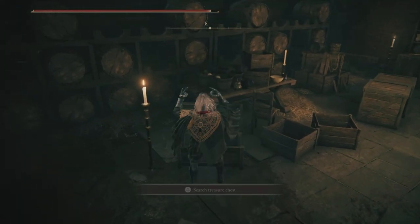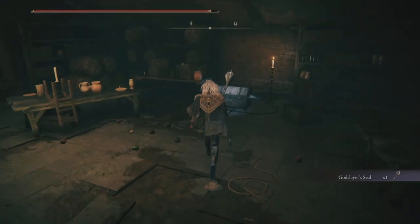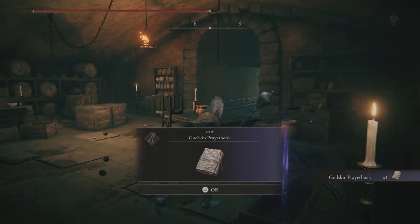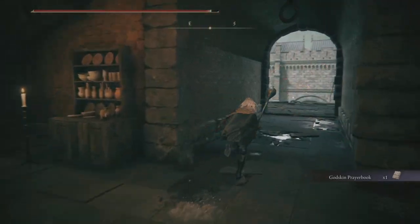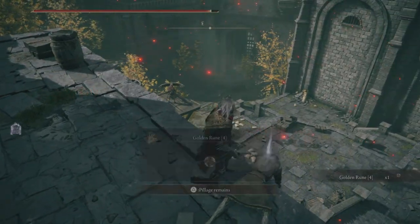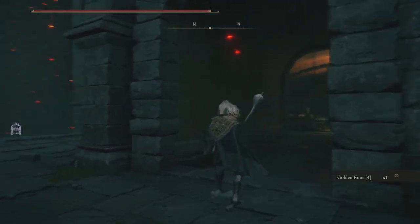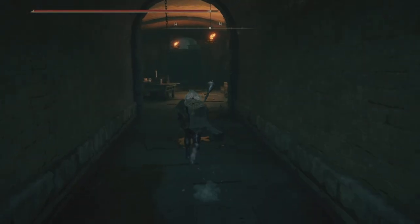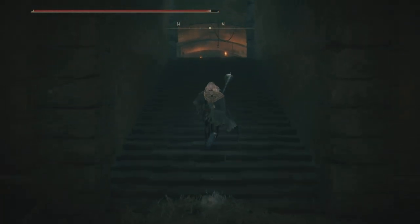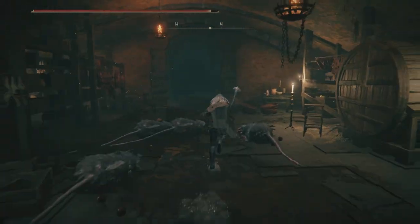Two treasure chests — that's the Godslayer's Seal, and this is the Godkin Prayerbook. If you came from this side you must have seen this door but it was blocked at that time. Now we have it open. This is area number two.